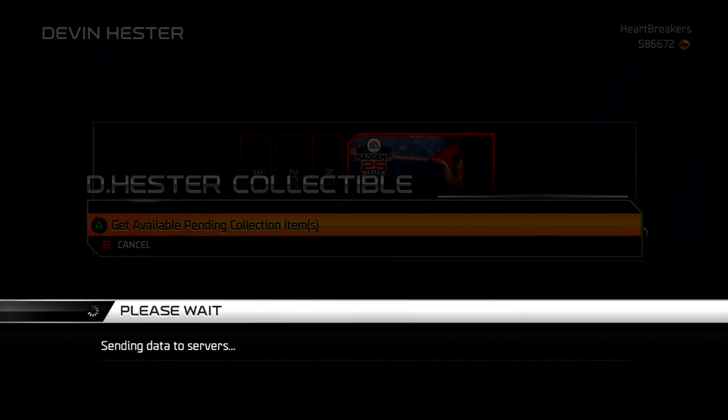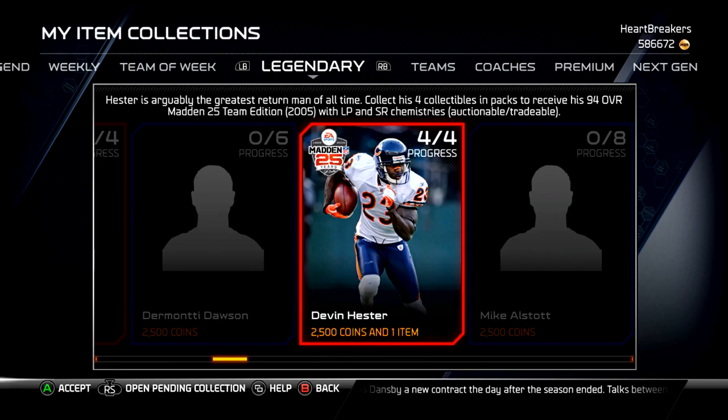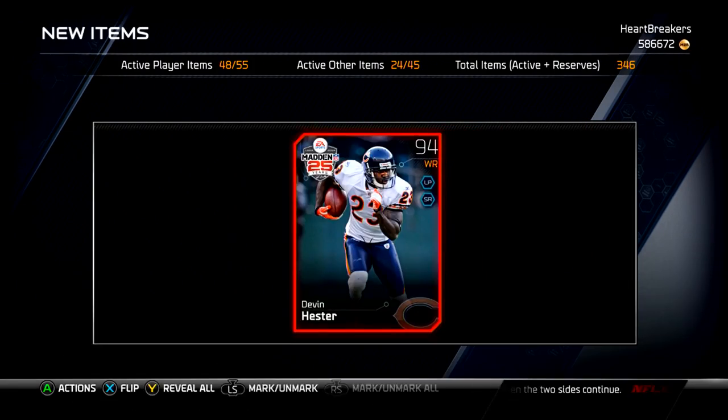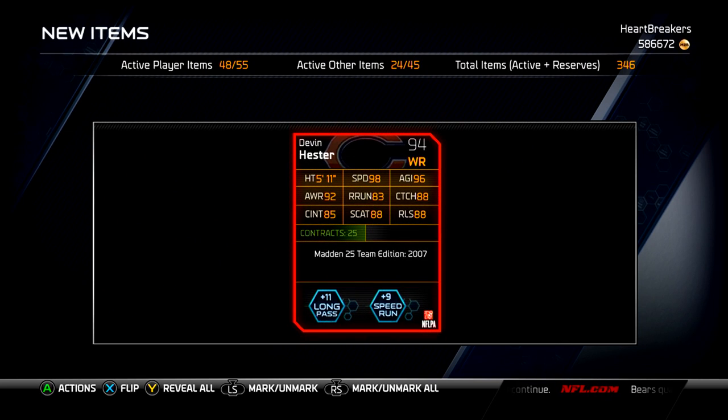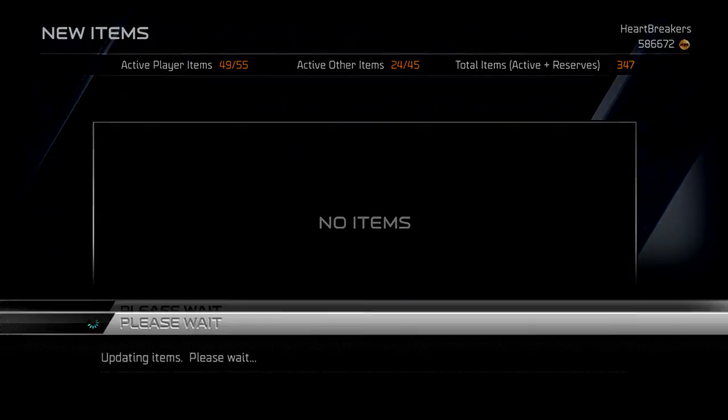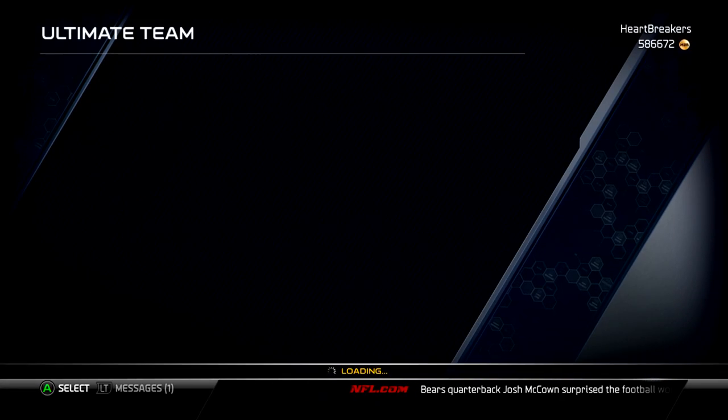I'm going to use him as my kick and punt returner, because that's what he's pretty much in the game for. But if you use him as a wide receiver, he's pretty darn good. I am going to use him as my kick and punt returner. So there are his stats right there — I'm just going to throw him into the current lineup and then I'll go show you guys his depth chart stats.